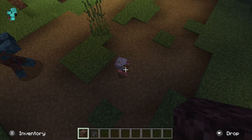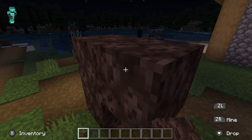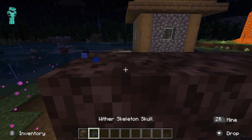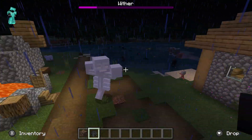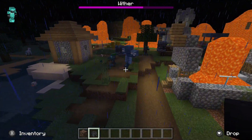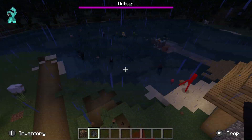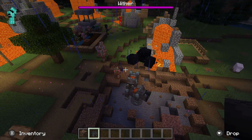Once you have all that, place them in a T-form and on top place three wither skulls. Once that is ready it'll pop up, and at the top of your screen you'll have a little health bar saying 'Wither' showing its health.